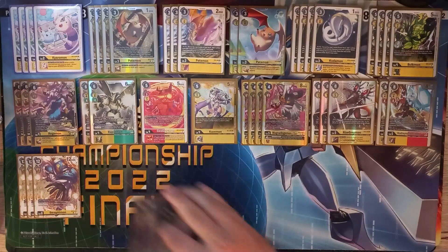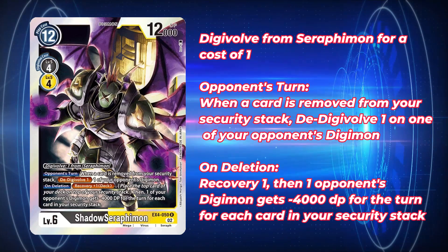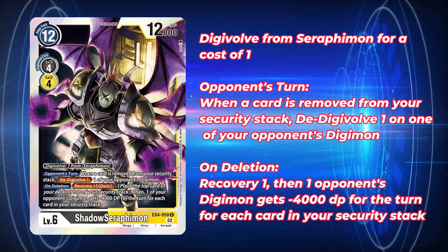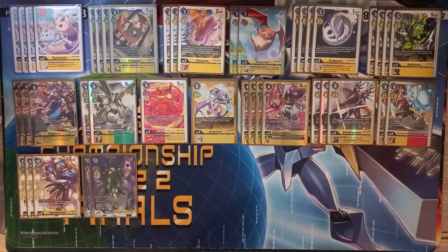Going right alongside our Seraphimon, we are playing two copies of Shadow Seraphimon. This is not a Vaccine Digimon — it is a Virus. During the opponent's turn, when a card is removed from your security stack, you can de-Digivolve one of your opponent's Digimon. This is not a once-per-turn effect, so if they choose to ignore Shadow Seraphimon and go for your security, every security removed lets you de-Digivolve one of your opponent's Digimon — basically staging off a lot of big OTK decks. Things like Lugamon are going to have a very hard time getting through this. It also has an on-deletion effect: if they choose to handle him directly, you recover one and one of your opponent's Digimon gets minus 4,000 DP for the turn for every one of your security cards. Shadow Seraphimon is pretty good in the current meta and extremely difficult to play around if you don't have a way to out him cleanly.